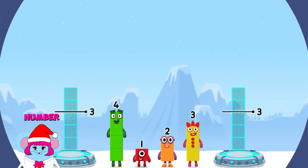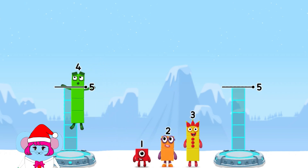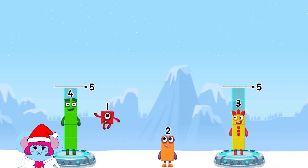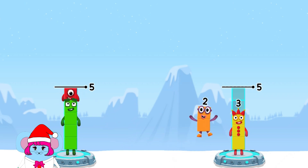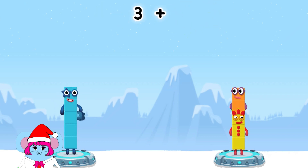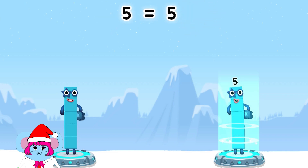Share the number blocks evenly to make two groups of five. Four. Three. Two. One. Two. You solved it. 4 plus 1 equals 5. 3 plus 2 equals 5. 5 equals 5.